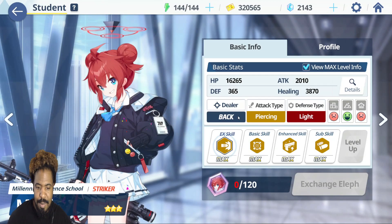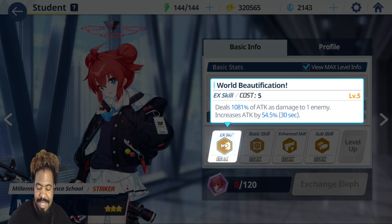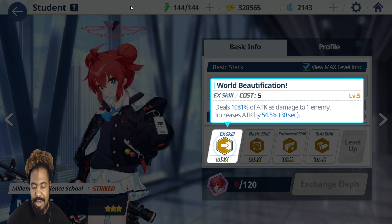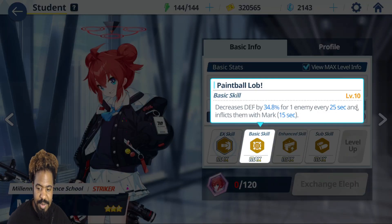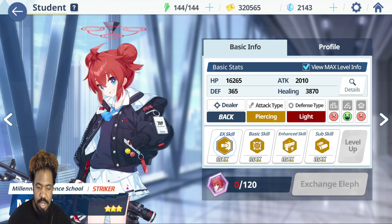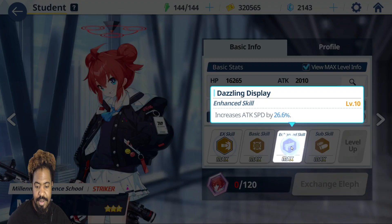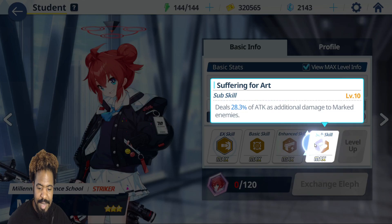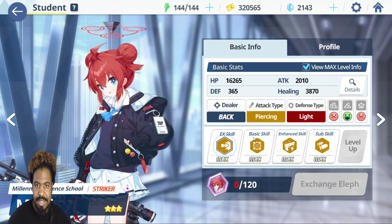Maki — amazing right now for raids. Her EX skill deals high damage to one enemy and increases her attack — top tier for the current yellow raid. I forgot to cover her in my raid video. Her basic skill decreases defense on one enemy every 25 seconds and marks them — best for raids. For PvP, if it goes to field warfare yes; otherwise I don't see her used a lot. Her enhanced skill increases attack speed, and her tyranny skill increases her attack. Her sub skill deals 28% of attack as damage to marked enemies. For PvE raid bosses — amazing. I'm so jealous I don't have her.